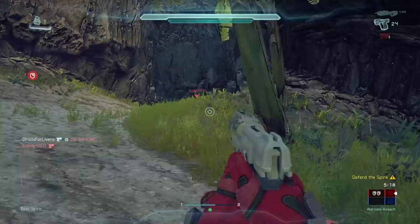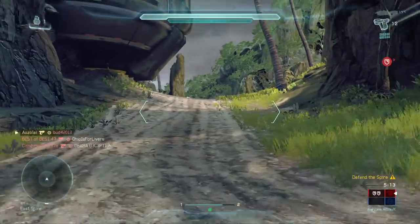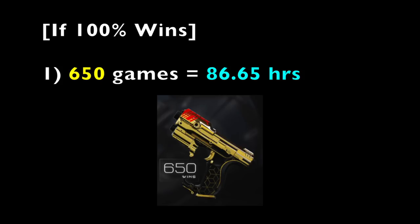I'm probably going to get these weapon skins whenever Halo Infinite comes out. Even at a 100% win percentage, 300 games would take about 40 hours — and that's basically next to impossible since essentially no one has a 100% win percentage in arena, social, and warzone. For the Gilded Target Master skin, 650 wins at 100% would still take about 86.65 hours.